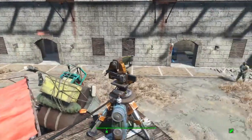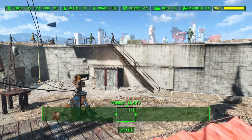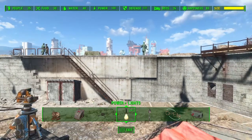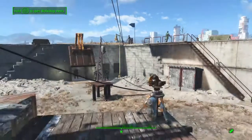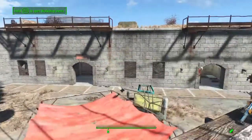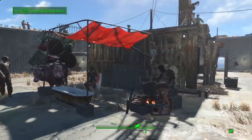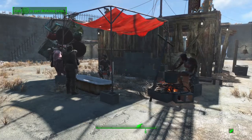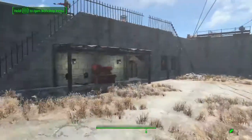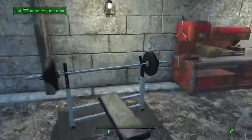Many, many turrets here. I think I have a defense of 222 — yep, there it is. That's not the highest defense; I think Sanctuary's got 242, but this is probably the second highest defense score out of all my settlements. A little caravan stop of course, with Lucas hanging out there with his guards. And over here is the workshop. There's one of those weight benches — adds a little happiness.